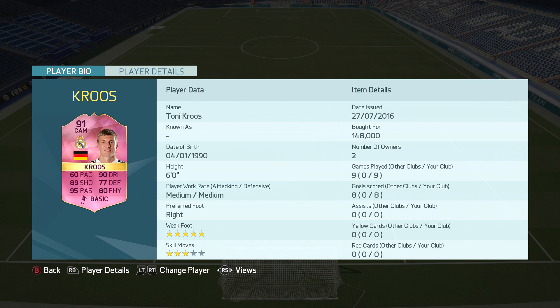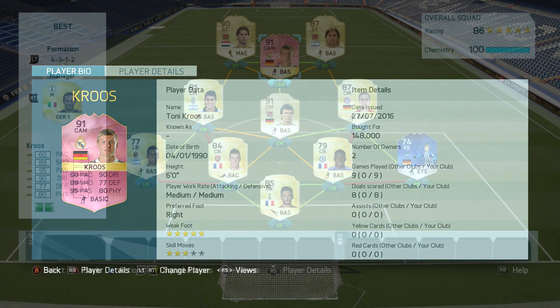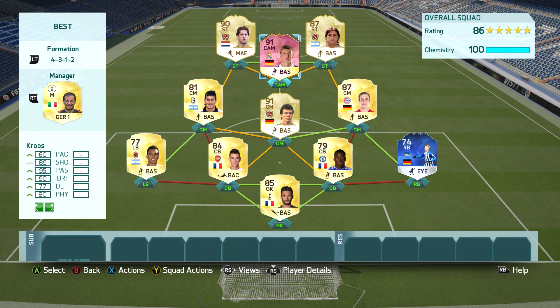The German who plays for Real Madrid in La Liga has been given this absolutely unreal item. He's now got a respectable 60 pace, awesome 89 shooting, a wonderful 90 dribbling, and fantastic 95 passing. He is of course six foot tall with medium/medium work rates, right footed with three-star skill moves and a perfect five-star weak foot.